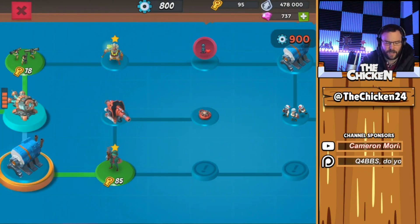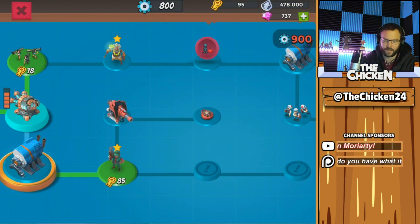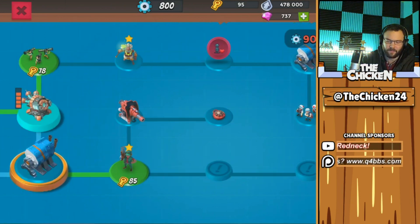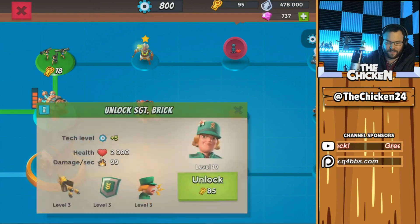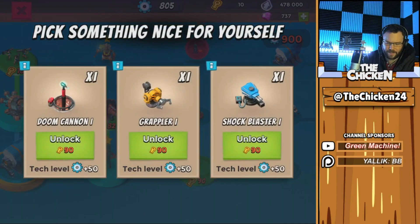The shock blaster is actually gonna help you win some defenses, which is gonna be key. I've had a couple guys attack me with Seekers today, and yes, they are helpful and they are good, but I don't think they're as dominating as the prototypes are on defense at the moment. So for that reason, we're unlocking Brick. Now I need 90 keys to unlock the shock blaster.